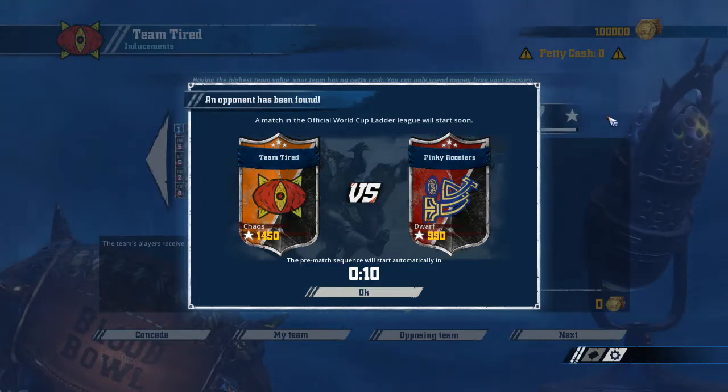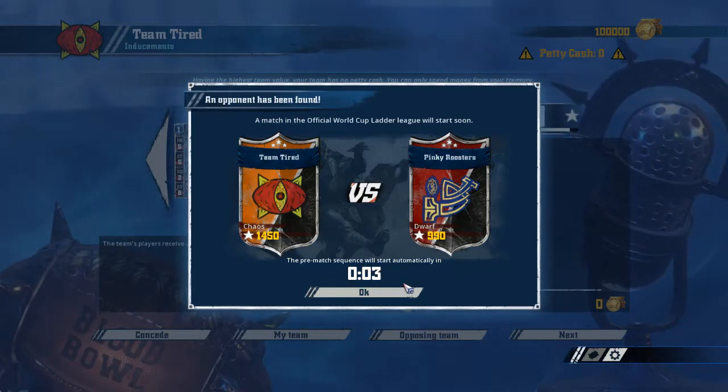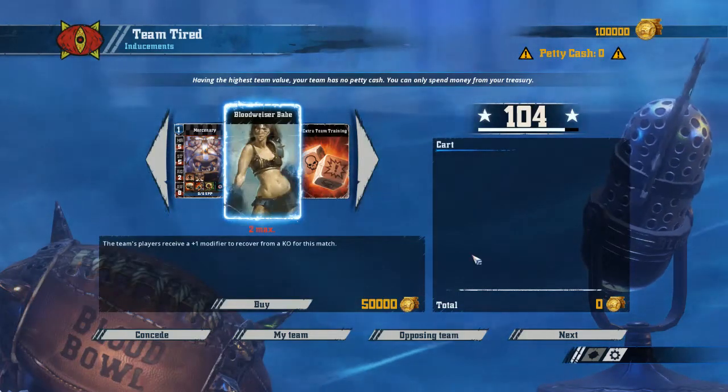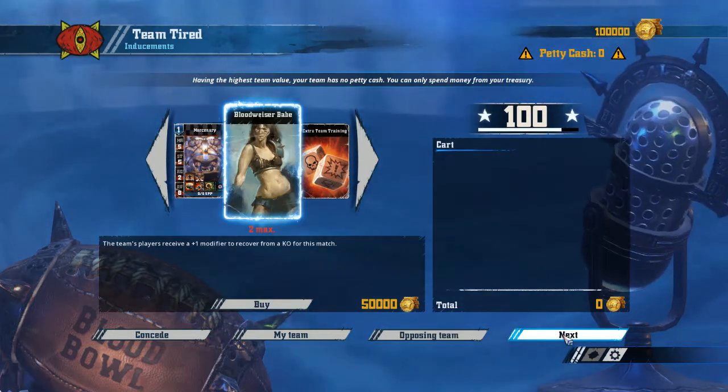We're back — that took a while. It looks like we're going to play Dwarves: Pinky Roosters. Of course there's going to be a large gap between us — we don't need to watch his team setup too carefully. Maybe I should pick up a Bloodweiser Babe since Dwarves are tanky, so we're probably not going to clear the field with them. Although this is where our Claw can come in useful — we have two Claw players.